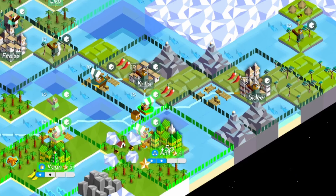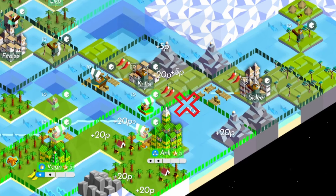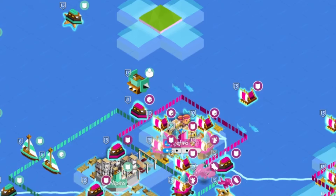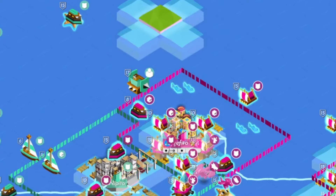It could also mean expanding borders to cut off naval connections between a capital and another city, reducing their income. Another advanced naval strategy is getting more water territory to upgrade your rafts. You can position the raft, expand the borders, then upgrade the raft, and attack.